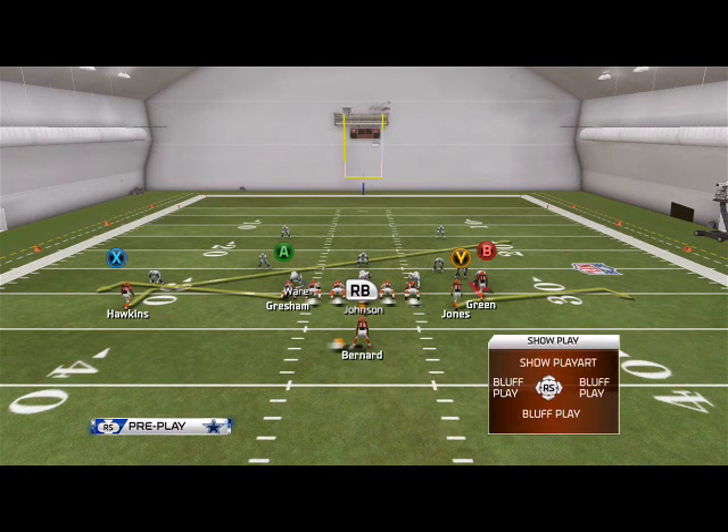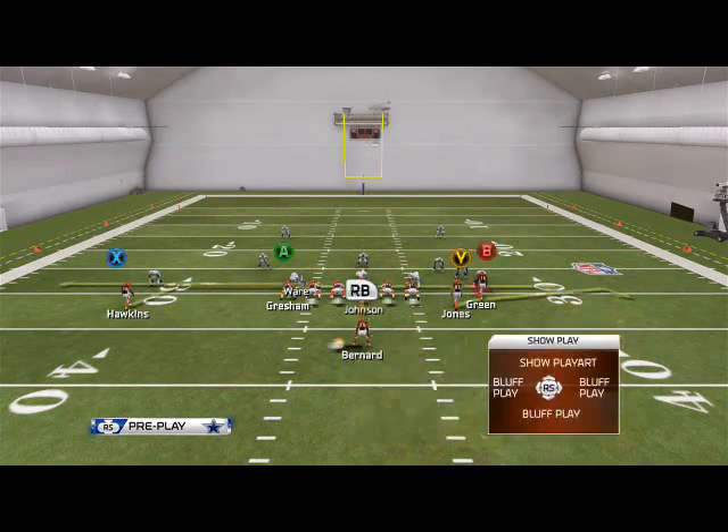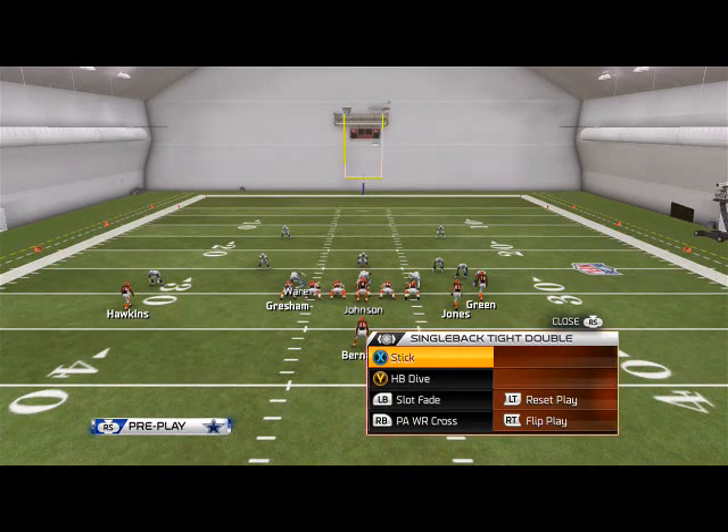Stick — I really don't run it, to be honest. But we can use universal hot routes like zigs, slants, and drags to beat man coverage out of that formation.